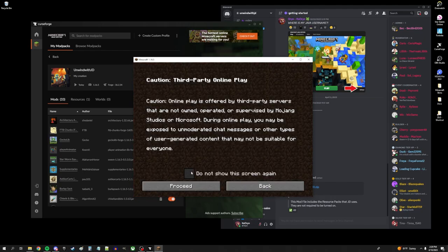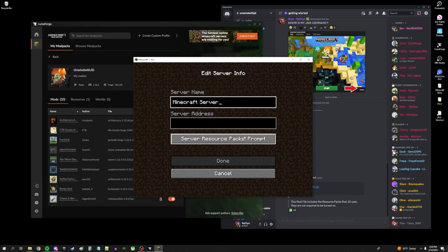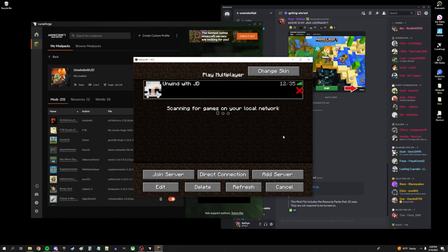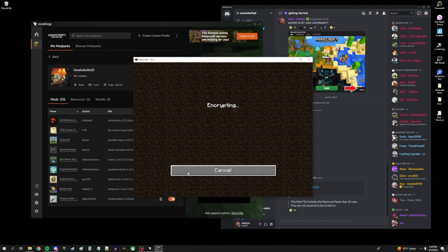Now that we have it launched, we're going to go to Multiplayer. Click 'Do not show this screen again' and proceed. Now we're going to Add Server — you can call the top part whatever you want. The server address is minecraft.unwindwithjd.com. Click done and here's the server. The red X is giving me that error because I added those couple of mods that are not on the server side, but that's okay — you can still log into the game. Sometimes there'll be an error not related to those mods, but don't be afraid of the red X at first.